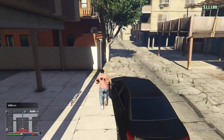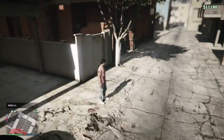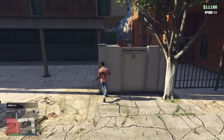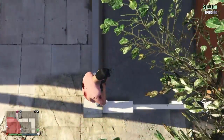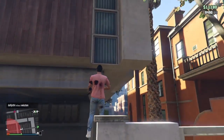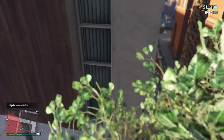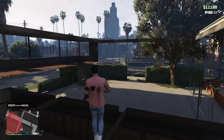So what you want to do for this glitch, once you've got to here where I am, you want to pull out a gun — it doesn't really matter what one. You want to climb up onto here, and you want to go onto this. And then this window here, you want to be under that, so then you press to jump, and then you come inside this wall. And I'll do it again.